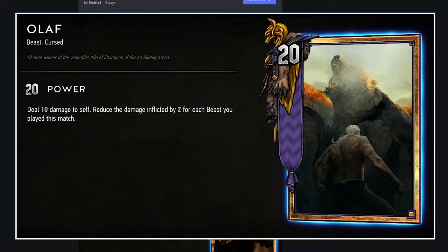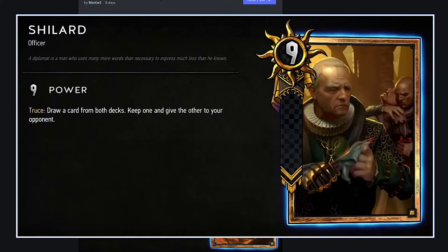Olaf — wow. Gold, 20 strength Skellige: deal 10 damage to self, reduce the damage by 2 for each beast you played this match. This is an absolutely insane last-card-in-round-3 kind of card. I think it's a must-play in a beast deck — beast deck is probably going to be a big thing. If you're playing this as the last card in round 3, it won't get ignied or squashed. You only need to play 5 beasts in an entire match to get this to full 20 strength. Even with 4 beasts you're getting a 16 strength gold as your last card. That's incredible.